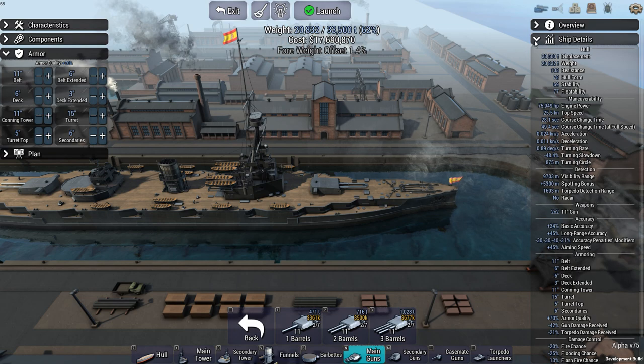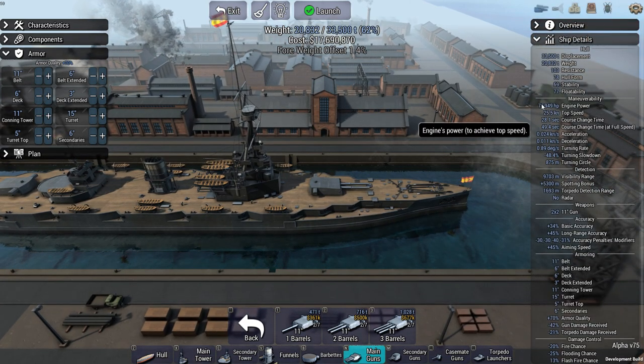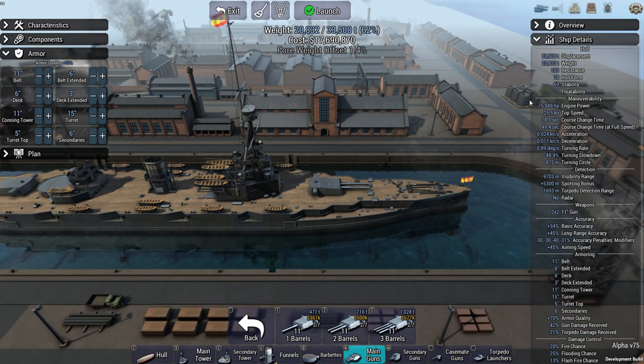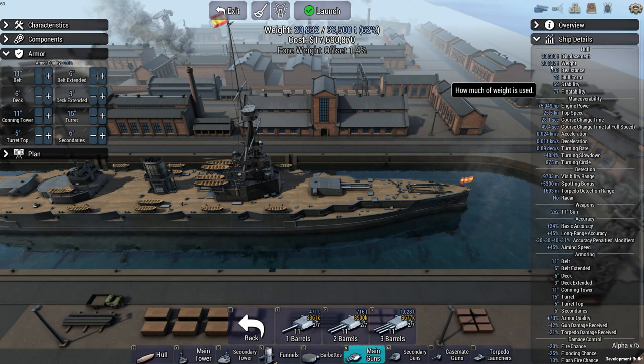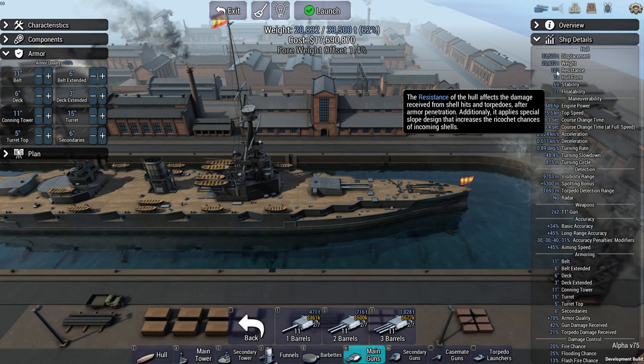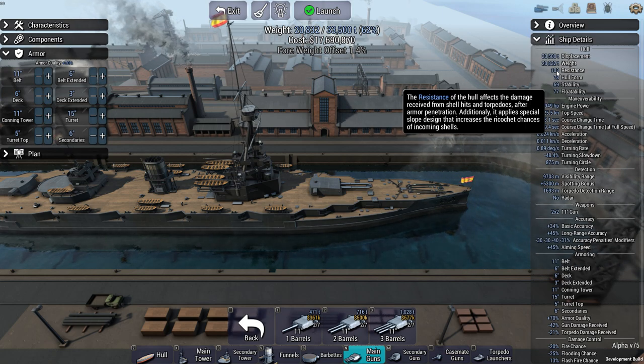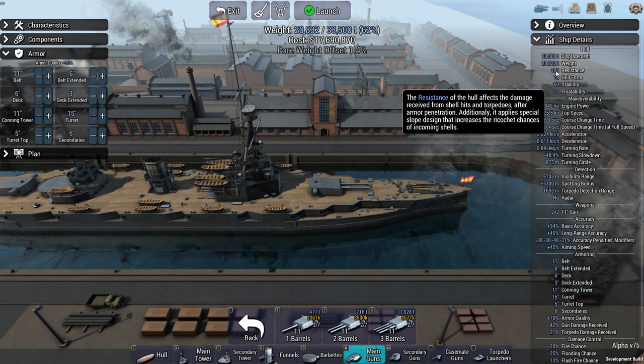Then the ship details. If you click this open you get a long list of information. A lot of it is already displayed on screen elsewhere, like displacement and current weight. The resistance of the hull is 103 — it affects the damage received from shell hits and torpedoes after armor penetration. So after a shell penetrates, resistance acts as a detractor from the damage you actually take. Very roughly, if you take 100 points of damage and have a resistance of 50, you're left with around 50 damage — though I don't know the exact formula.